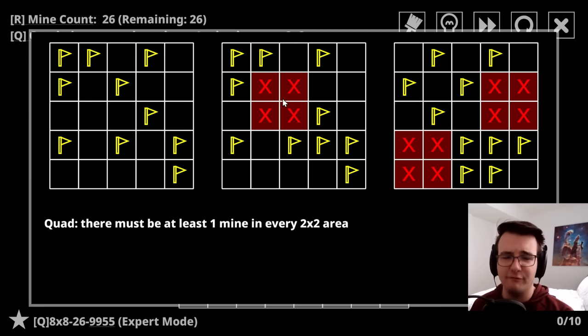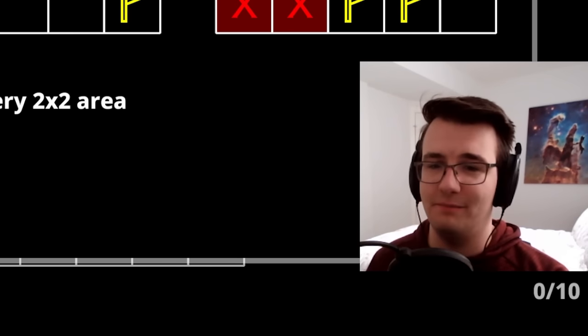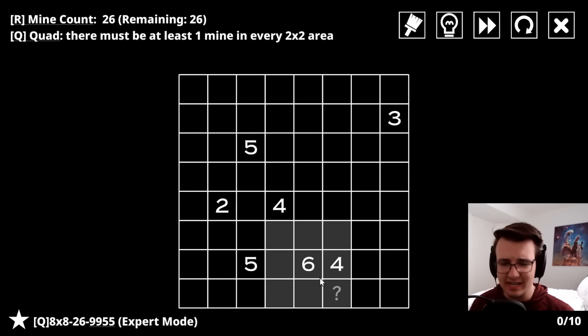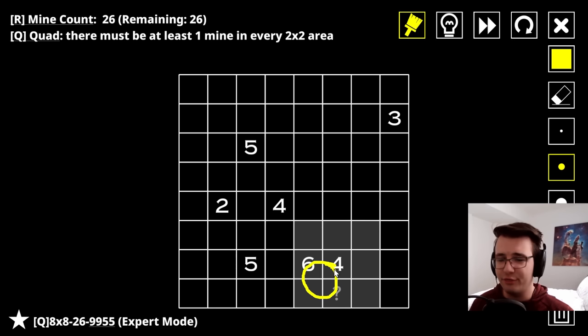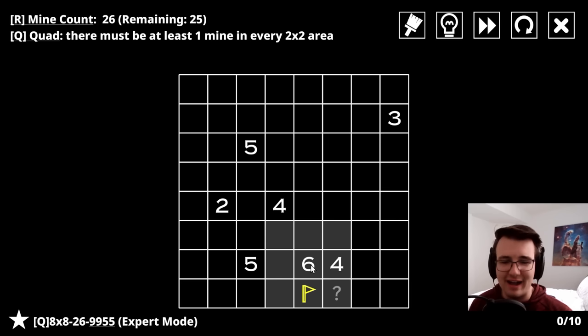Let's do another. This puzzle has an entirely different rule: the rule of Quad. There must be at least one mine in every two-by-two area. So if there exists a two-by-two on the board without a mine, you've done something wrong. That paired with the Minesweeper rule should be interesting. Here you can see I have a two-by-two and three of the four in it are non-mines, meaning the last has to be a mine - otherwise the rule of Quad is broken.